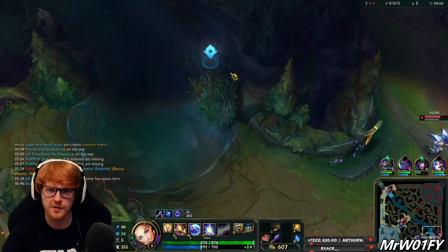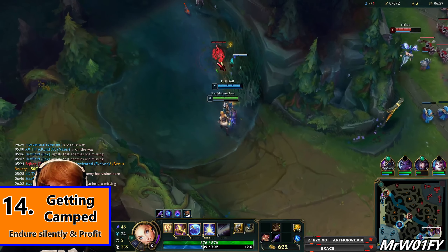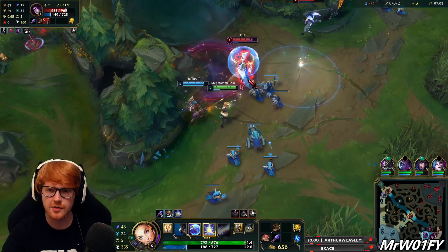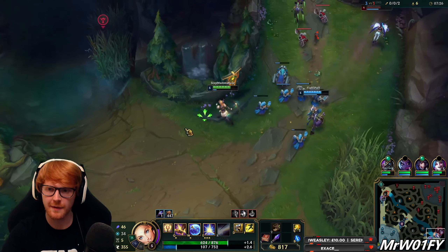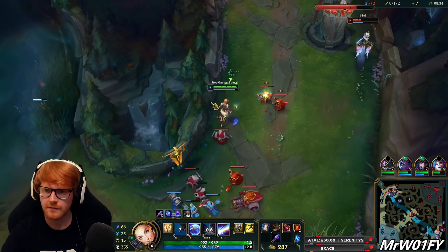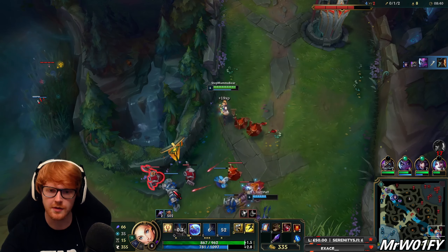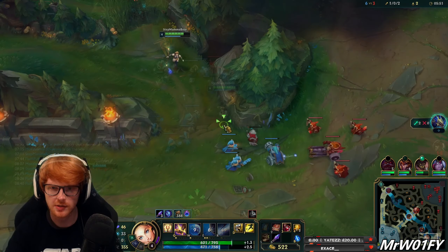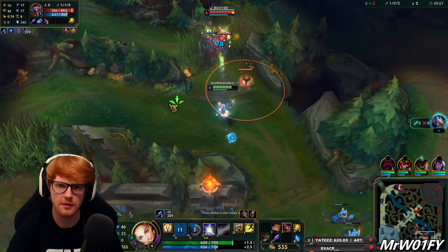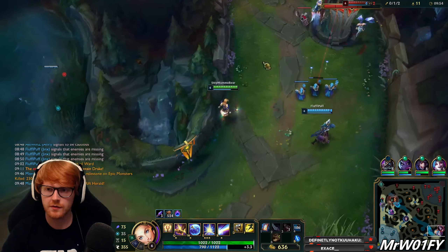Pumping out damage as an AP support is easy, but staying alive is much harder. As a damage support, it is your responsibility to keep your deaths under a respectable number so that your positive impact is not mitigated by feeding. Being more reserved and playing safer when your flash, exhaust, or stopwatch are down is incredibly important. It is okay to sit more defensively in the lane if these tools are unavailable. Don't sit miles behind your ADC — instead communicate your cooldowns clearly and maintain your wards more vigorously. Damage supports are very powerful but come with the baggage of being extremely vulnerable.